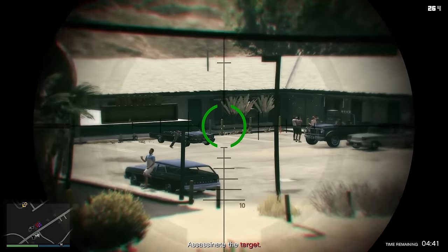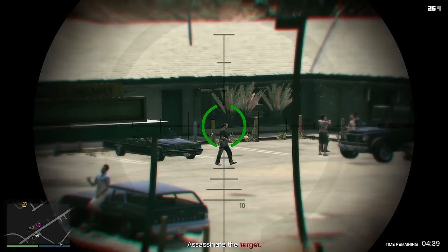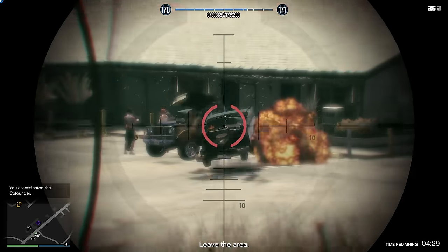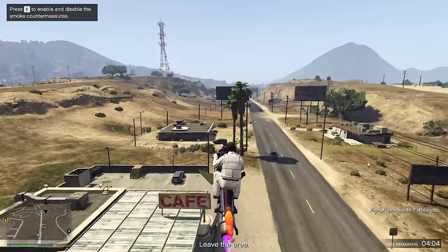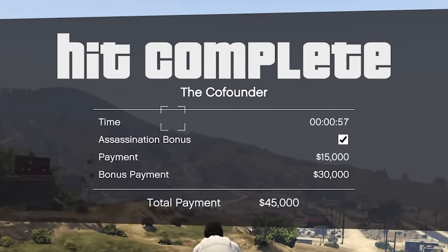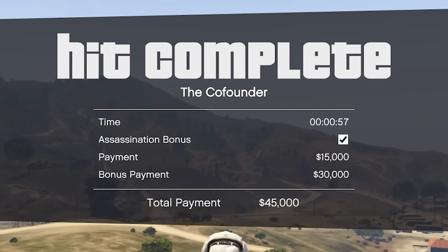All you have to do is wait on top of a roof until the target comes outside — you will also see a big red arrow above his head. Complete the assassination, leave the area with your vehicle, and you've earned yourself $45,000, with the timer being even under one minute.